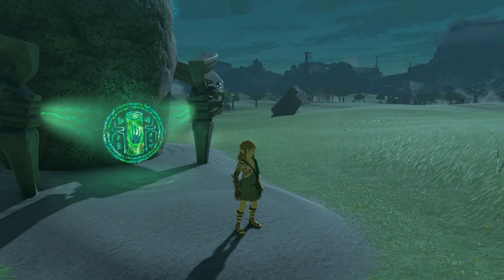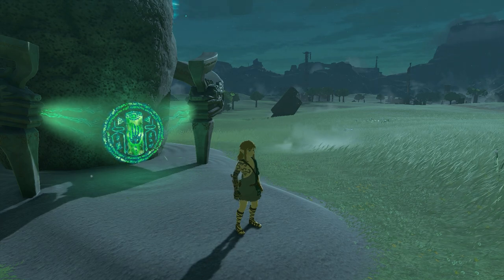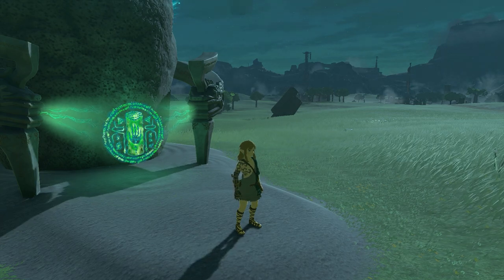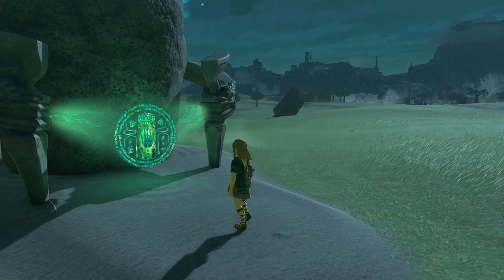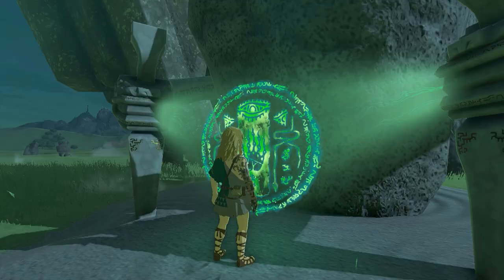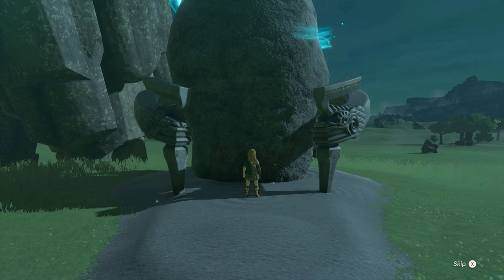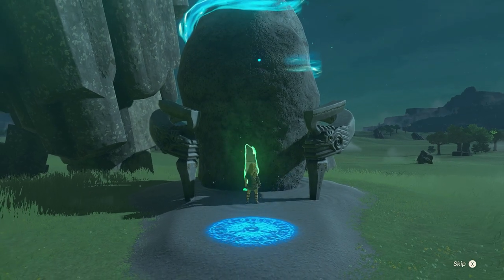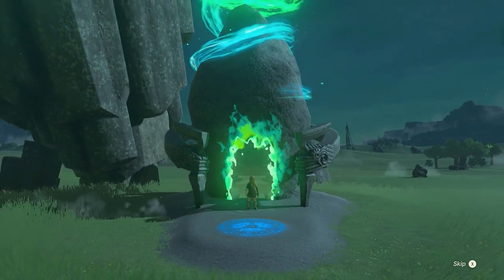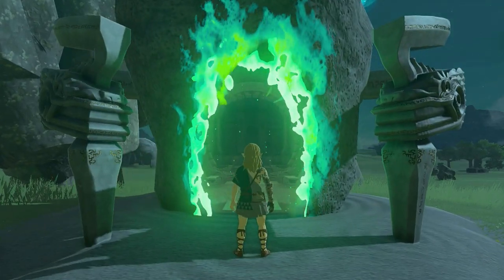Welcome everyone to a new shrine guide video here on the Proximus Gaming YouTube channel. My name is Michael and in this video the Geo-Sin Shrine, also known as Shape Rotation. This shrine is located in Hyrule Field, to be precise in the central Hyrule region. This is one of the first shrines you encounter when you drop down from the Great Sky Islet.